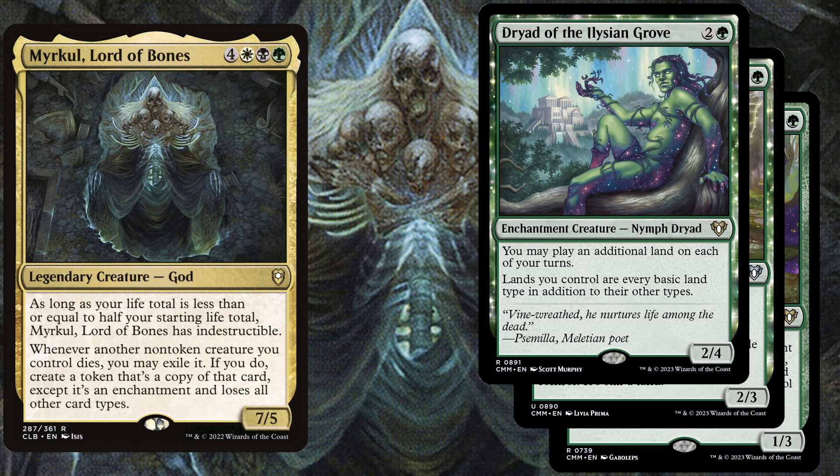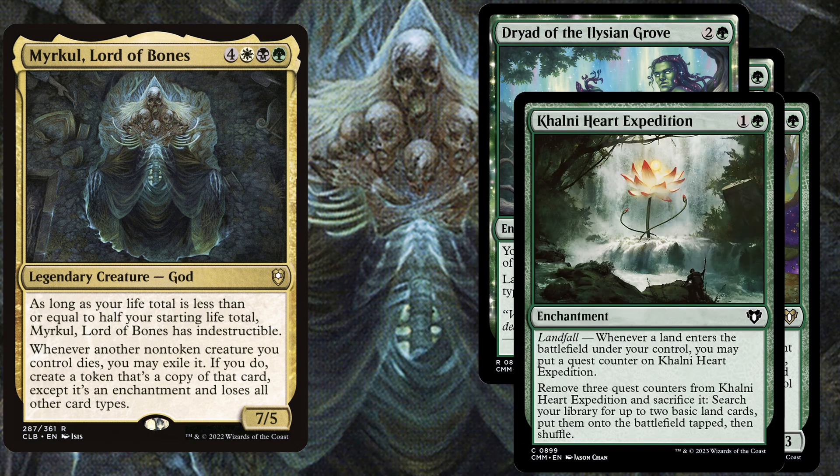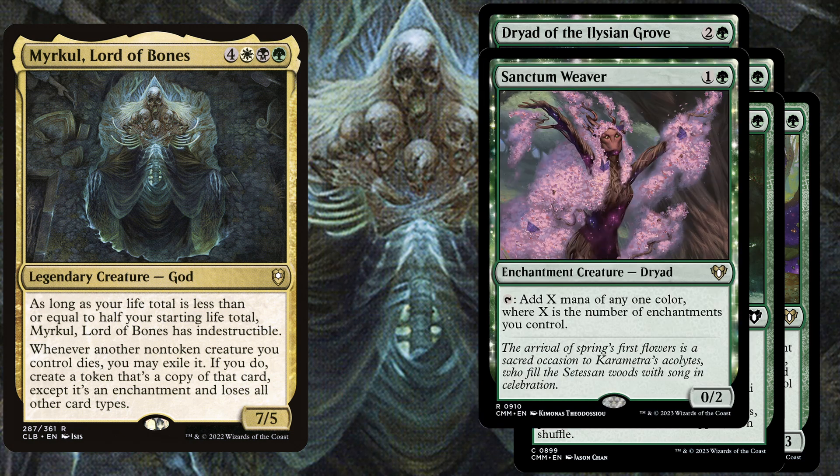We also play Dryad of the Elysian Grove, a 3-mana 2/4. You may play an additional land on each of your turns, which is definitely what we need in this deck, and lands you control are every basic land type in addition to their other types — helpful on a budget land base. We play Kazandu Heart Expedition, a 2-mana enchantment with Landfall. Whenever a land enters the battlefield, put a quest counter on it; remove 3 counters and sacrifice it to search for up to 2 basic land cards and put them onto the battlefield tapped. We also play Sanctum Weaver, a 2-mana 0/2 — tap it to add X mana of any one color, where X is the number of enchantments you control.